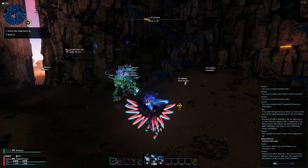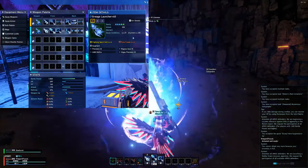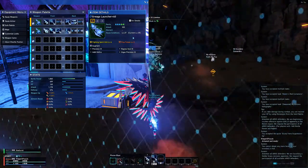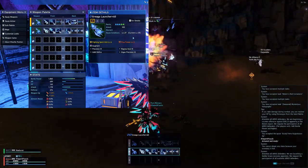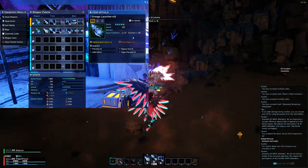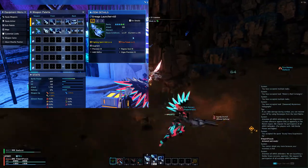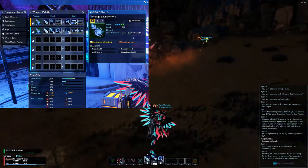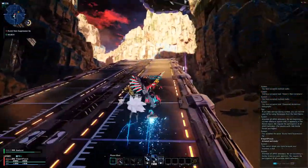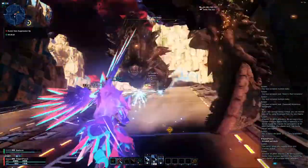There is an easy way to save some Meseta when using a class that uses more than one weapon, and that's by creating multi-weapons. My multi-weapon is a Launcher/Rifle combo. I only had to augment and level up my Launcher, and I just used a Rifle as a material item. The Rifle now has the same stats as the Launcher, including the Fixa that my Launcher had on it, thus saving me Meseta by only having to upgrade one weapon instead of two.